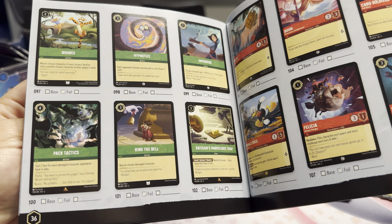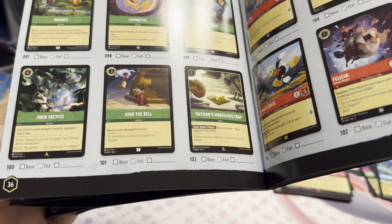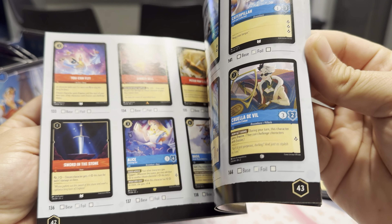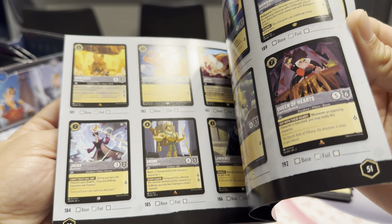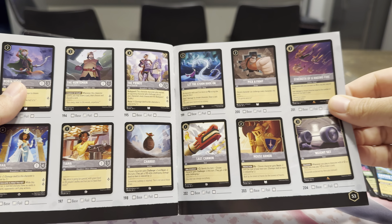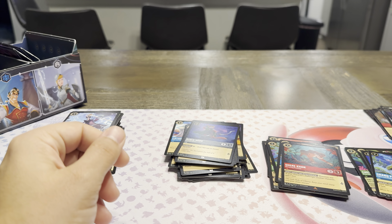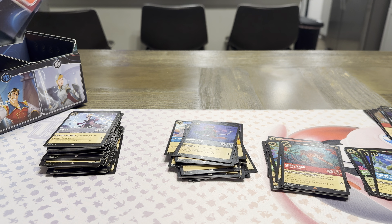That's really nice — and this is what the app needs. You can click base or foil. I don't know what the third box is for, but that's great. I wonder if this shows the Enchanted cards. They do not — that's what I'm talking about; it's so strange. They just treat them like they don't exist. They're so secret — we don't talk about them.